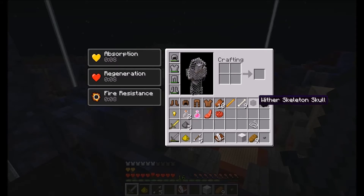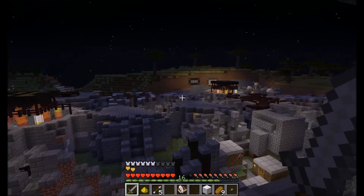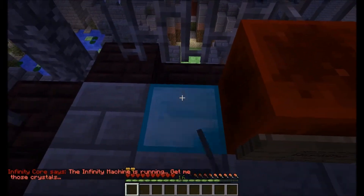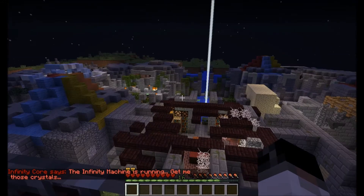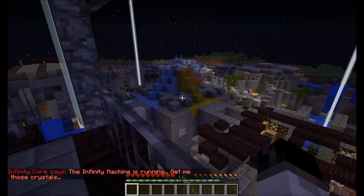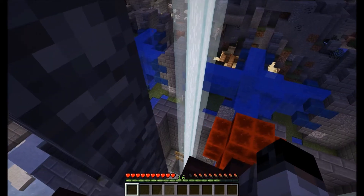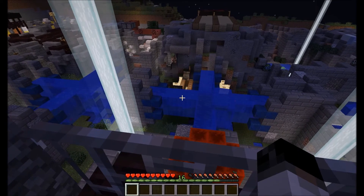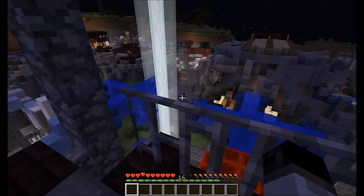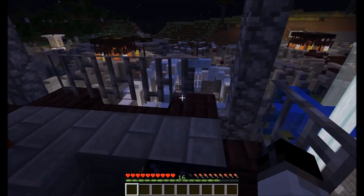Got a Wither Skeleton Skull. I don't really need any of this, so here we go. I wonder what that is out there. Let's just hope that I'll be able to navigate my way around this one. I see command blocks down there. That path looks pretty treacherous — it's like two of those water tunnel things right next to each other.